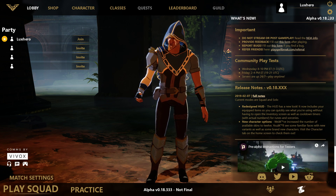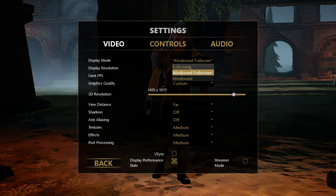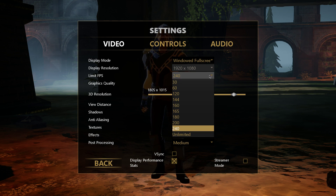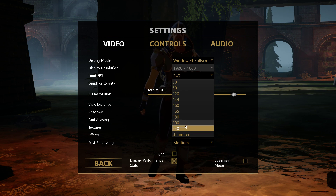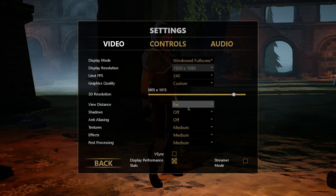So first of all, open up the game and navigate to your settings. Here in the video tab, set the display mode to full screen and limit your FPS to 120, or even more if your system can handle it. Don't set it to unlimited, as this could consume unwanted resources.